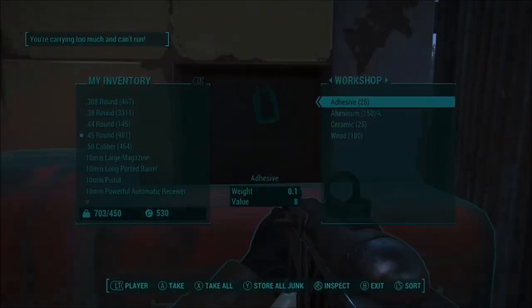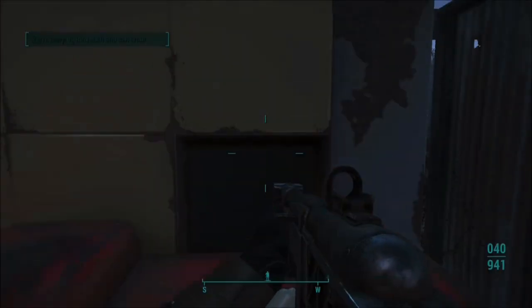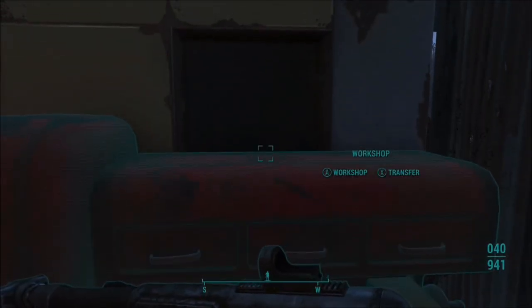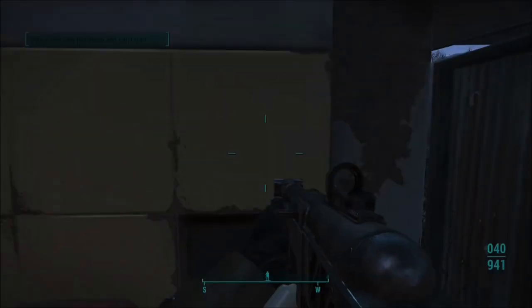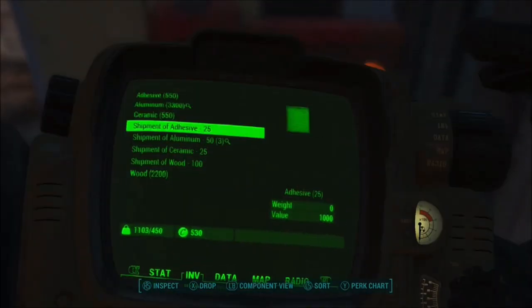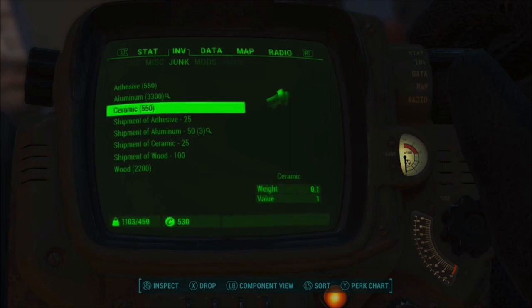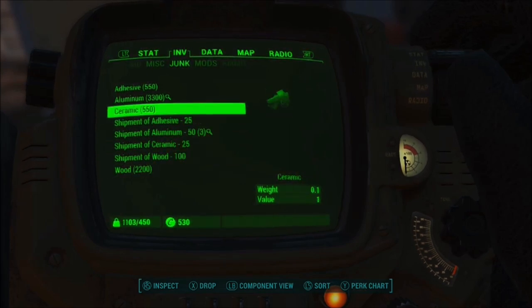All you have to do is Y, X in front of the workbench — just be touching it. You don't have to be in any HUD, just go up to it and start hitting Y, X, Y, X. You can even stop if you're out of the HUD, let your fingers rest, then go right back to it. After that you'll see your shipments have duplicated and you still have the original shipments you started with. I usually place the original shipments back in another container and keep the duplicates.